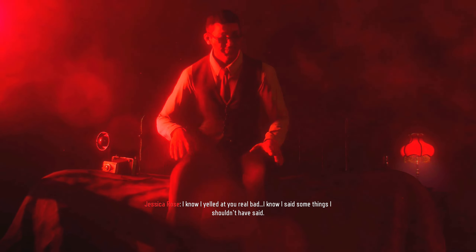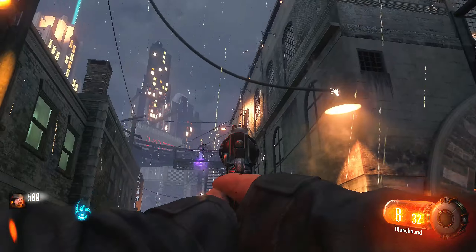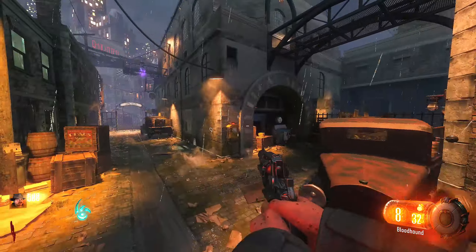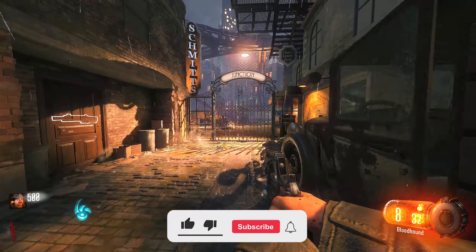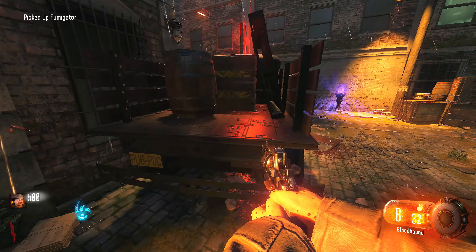Here we are in Shadows of Evil. The Shadow Man is staring at me, and there's actually an Easter egg where if you shoot him repeatedly the rounds go up and you get free points — you can get to like round 20 off the jump — but we're not doing that. There is just an astronomical amount of things to take in with this map.